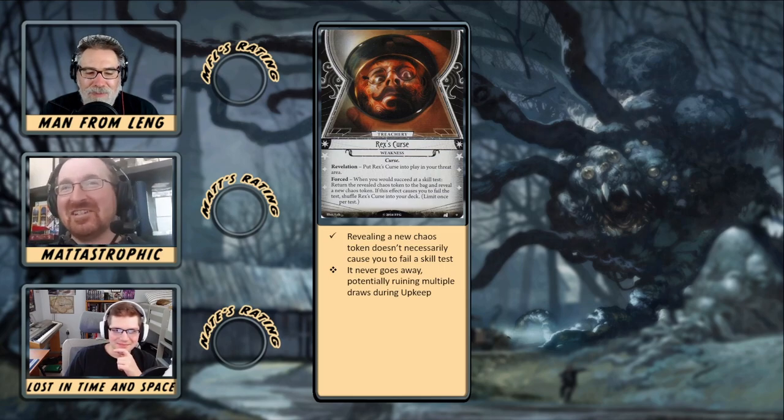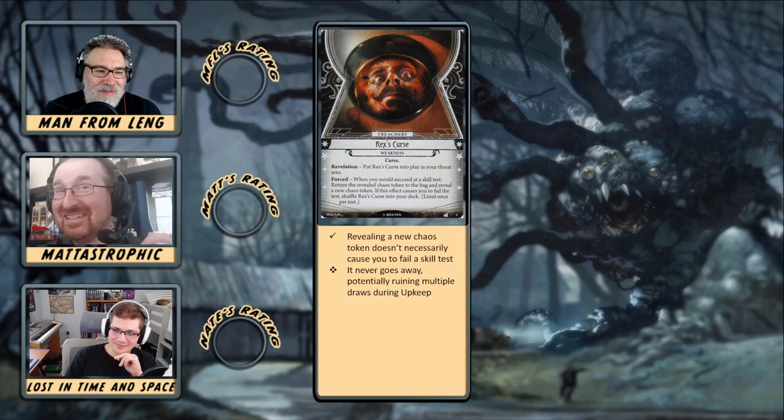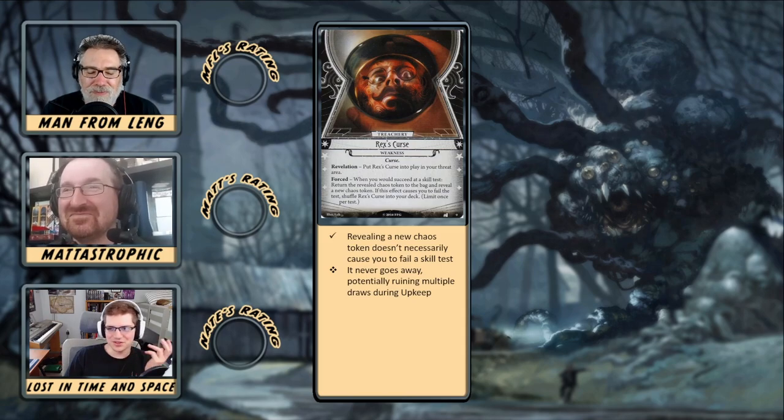You have to put the token back in the bag and shuffle it all back over again. Then you question your shuffling abilities when you draw the exact same token you pulled out the first time. It causes you to question reality — so it's perfect. It does have the potential to whiff entirely. There is a possibility it could cause you never to fail, in which case it's done nothing. Also, when you have Rex's Curse on the board and he draws an elder sign, you get to choose whether to auto-fail the test with his elder sign before Rex's Curse kicks in. So when Rex's Curse is out, pitching that elder sign for three cards is starting to look a bit better.